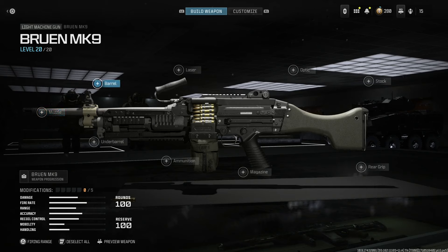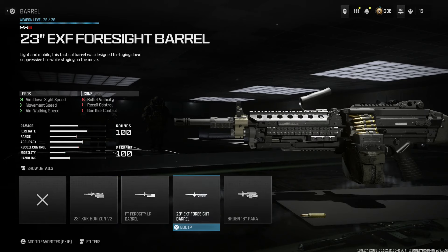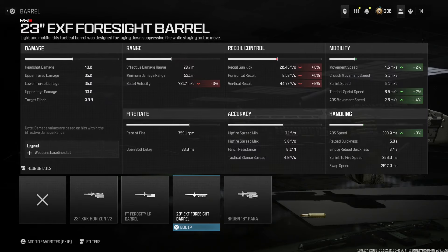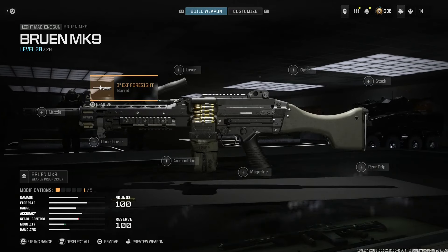Barrel-wise, the A3 was put into testing alongside the HK MG5, which is the big brother to this. The closest option that looks acceptable is the 23-inch foresight barrel. It gives you aim down sight speed, movement speed, and aim down walking speed. It will hurt recoil and velocity slightly, but nothing bad — the weapon doesn't have bad recoil anyway. The foresight barrel gives us more of an A3 look for the MG4.